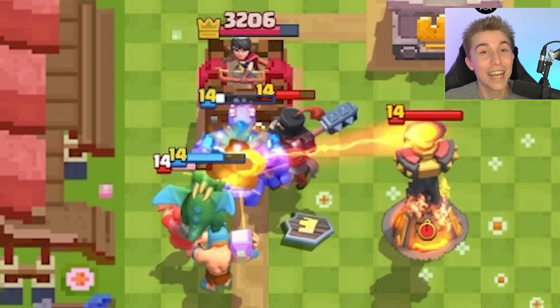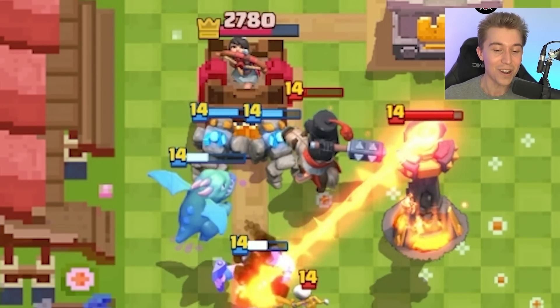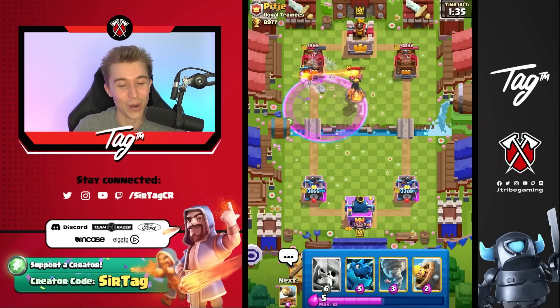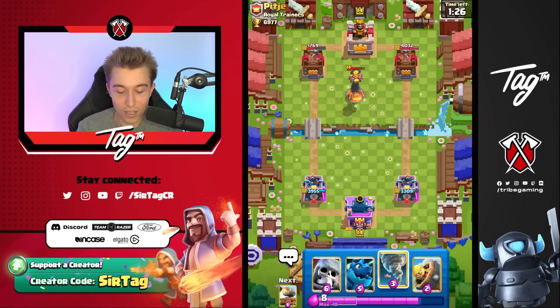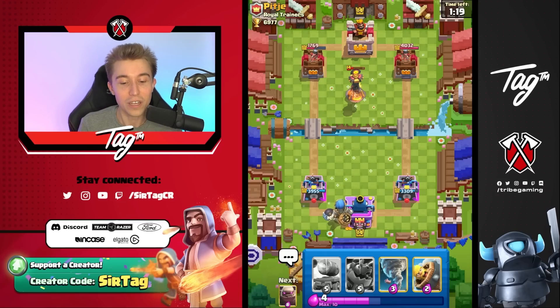People don't know what your deck is when you have Golem with Giant Skeleton. They look at it and think: Giant Skeleton Piggies — I can shut that down with Dark Prince and Royal Delivery. Not the case, bro. That was a big Golem in your face. So we know we're up a lot. I could still lose this matchup because Rocket, Inferno Tower, and all these great cards are super obnoxious in the late game.